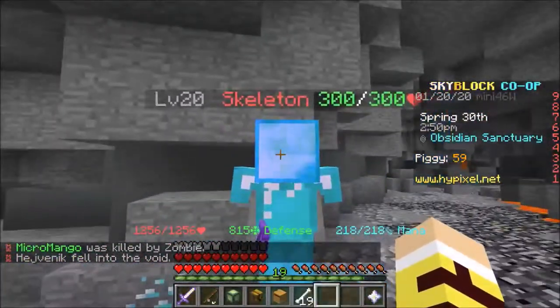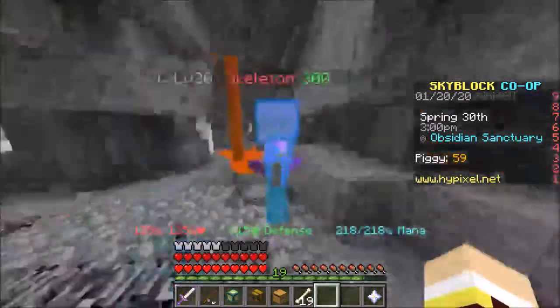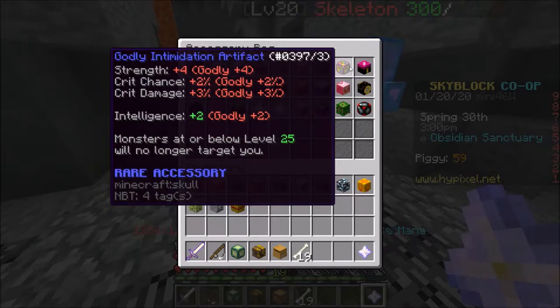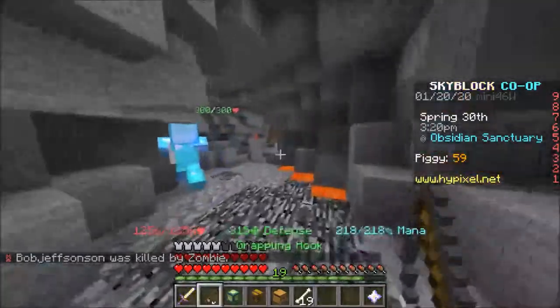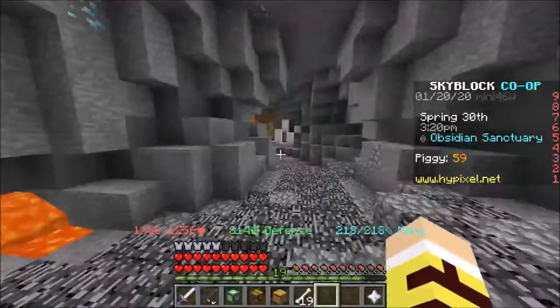You're wondering why these guys are not targeting me. Can you gain XP just going down without dying? Yes, you can. You need an intimidation artifact. How do you get it? You do the spooky event, get enough candies, and unlock it. You don't even need armor to get XP - that is amazing. If you're starting out and you don't have armor, get an intimidation artifact and just kill these things.